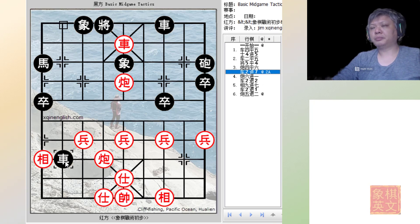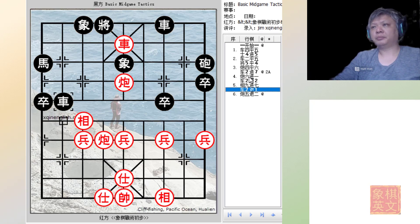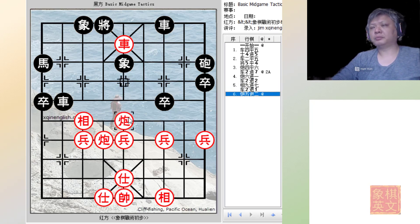In the first variation, black tries to use the chariot but unfortunately will be thwarted by red's pieces. There will be no way that black can position his chariot or use other pieces to try to prevent the double cannons checkmate.